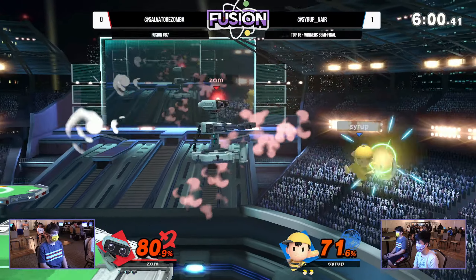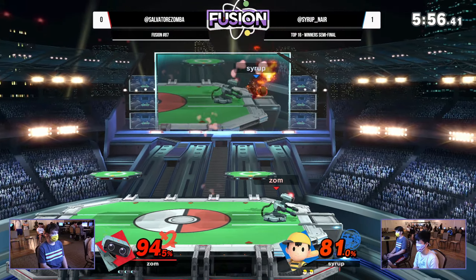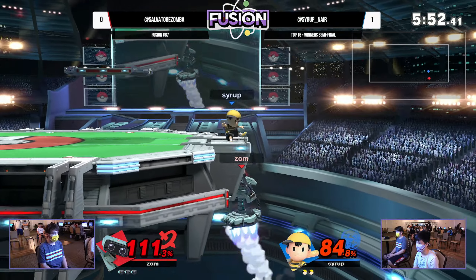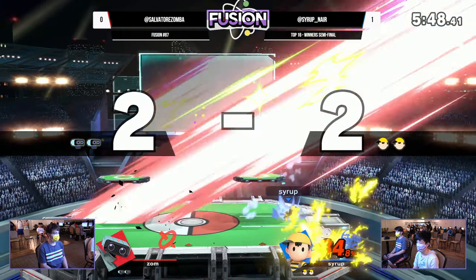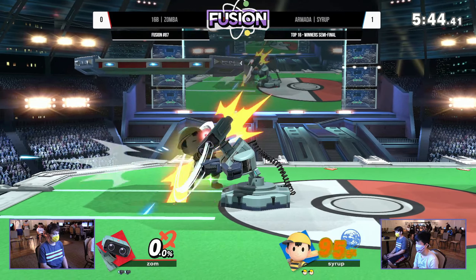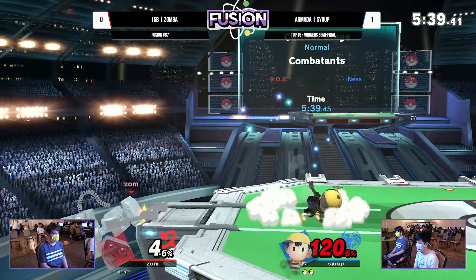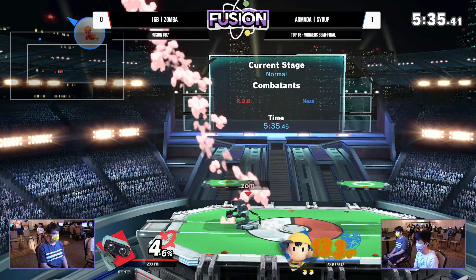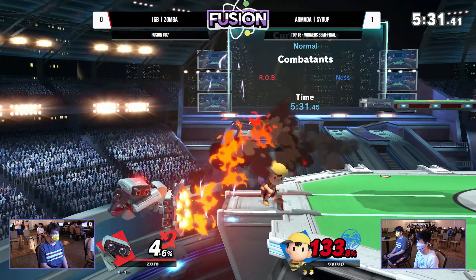When you interrupt PSI Magnet with literally anything — including your own body — the distance shortens by almost half. Just a good way to close out an edge guard by putting your body on the line. Your body is a temple and also a shield. That is exactly what you expect from Zamba — he dissected Syrup in the set they played last week; it wasn't even close. And it's definitely showing shades of that early in the second game.